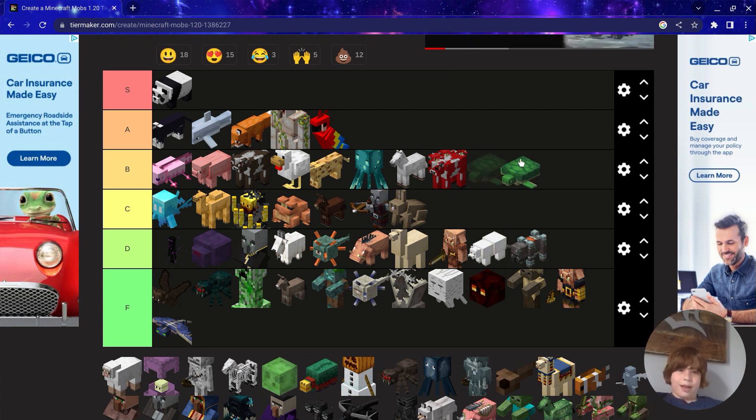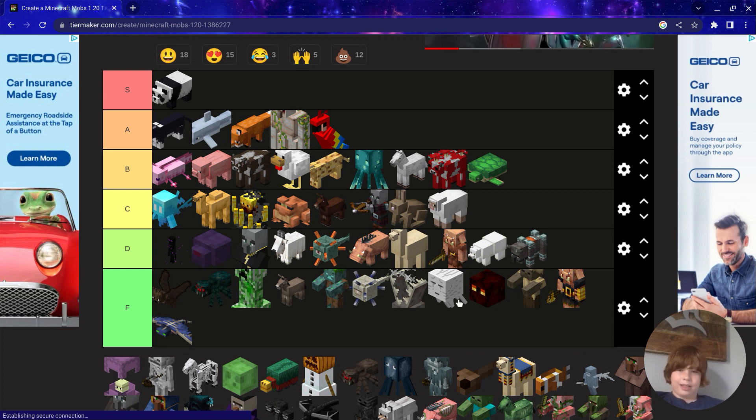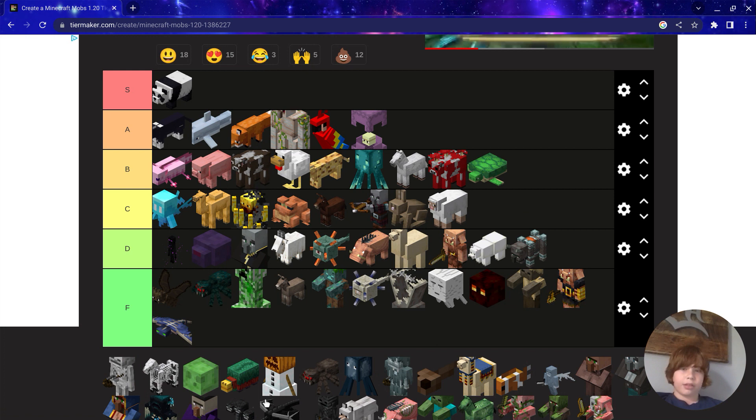Turtle — gotta be a B. Sheep — probably C, nothing too special about them. Shulker — they're annoying to kill, but Shulker boxes are really nice, so A.